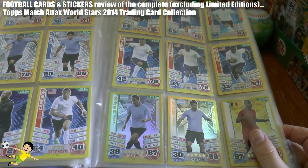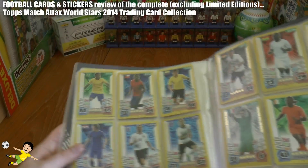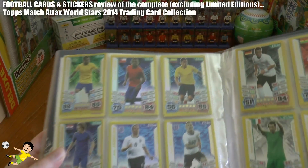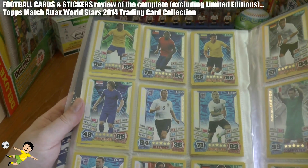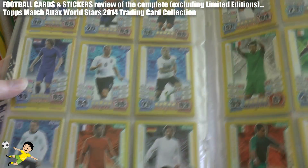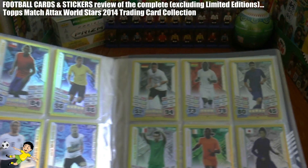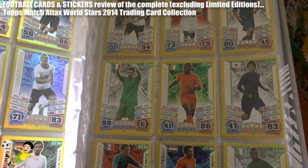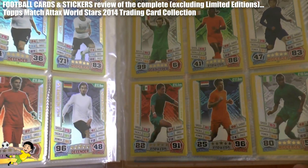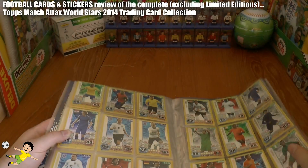Then we move on to the Man of the Match section, which has Di Maria of Argentina, Kompany of Belgium, Dani Alves of Brazil, Arturo Vidal of Chile, Rodriguez of Colombia, Luca Modric of Croatia. Then we have Jagielka, Wilshire and Wayne Rooney of England, Lloris of France, Hummels and Mesut Ozil of Germany, Asamoah of Ghana, Sokratis of Greece, Gigi of Italy, Didier Drogba of the Ivory Coast, Kagawa of Japan, Hernandez of Mexico, Van Persie of Netherlands, and Mikel of Nigeria.